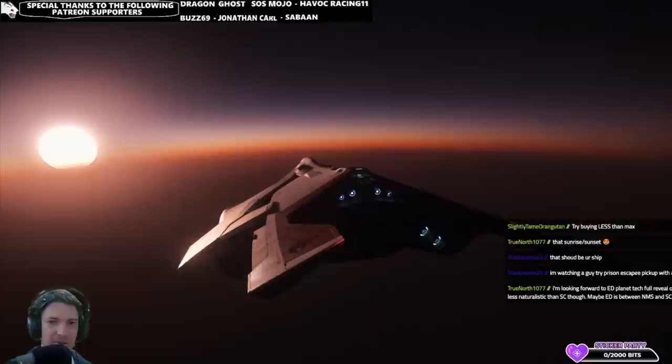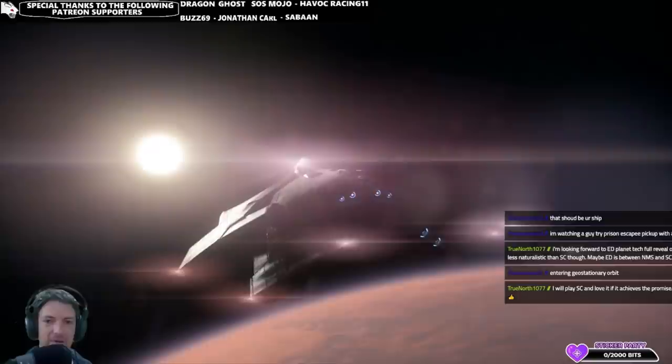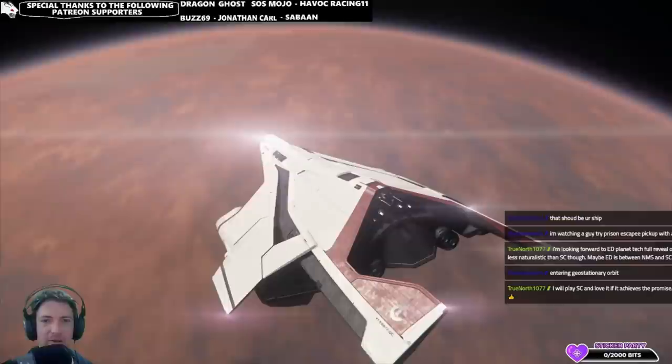Hello everyone and welcome to the channel, it's TheEradicator. In this video we'll be talking about the C2 Hercules, which is available in Star Citizen Nova 3.13.1, currently on the PTU servers. It is flying like a charm, looks wonderful, and has its pros and cons of course.